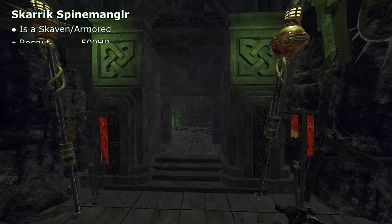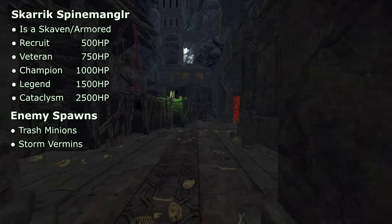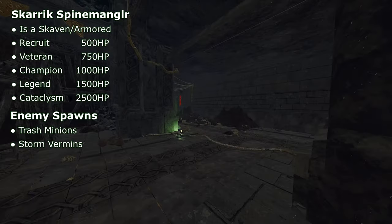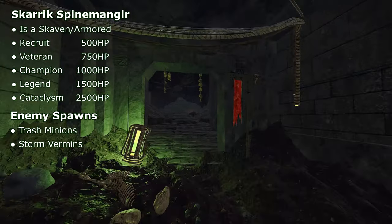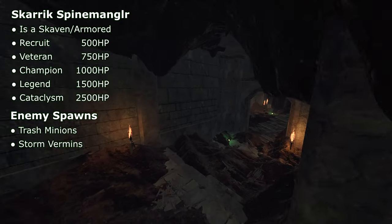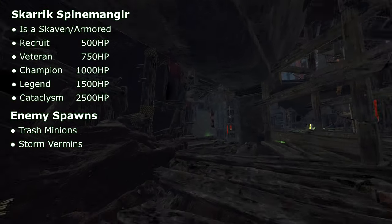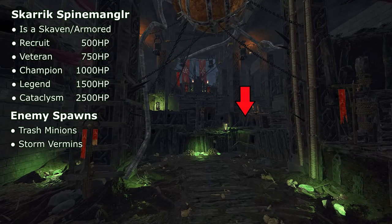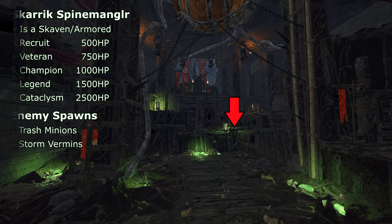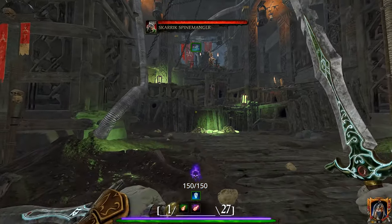Up next we have the one and only Bruce Lee of Storm Vermins — Skeric Spine Mangler. Just like a Storm Vermin, he's Skaven armored. Do notice that he has a significantly lower HP pool than Purple Spew. This is because he's heavily armored, meaning you need either high damage armor-piercing attacks or critical hits and/or headshots in order to deal significant damage. However, to balance out this low HP pool he is the most aggressive of all the bosses, and can quickly take out squishy heroes who will revive in this corner — which is also one of the corners where he goes to spawn minions, so watch out for that.